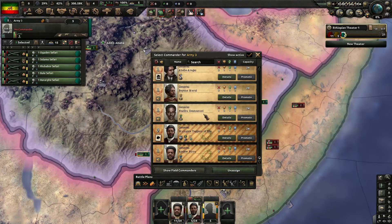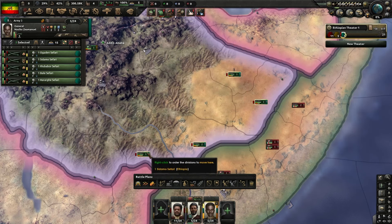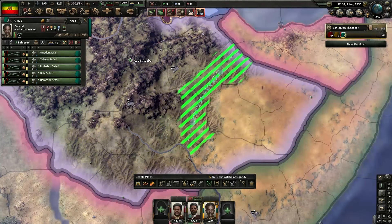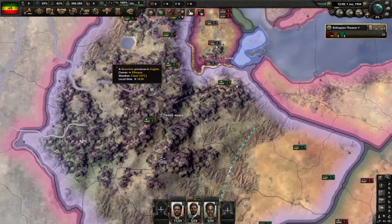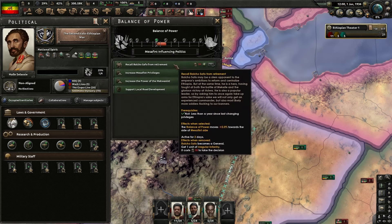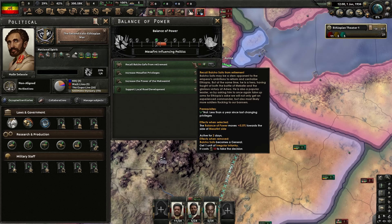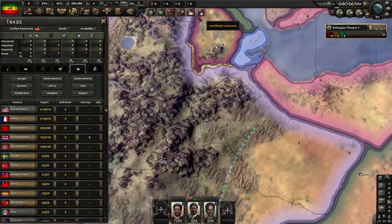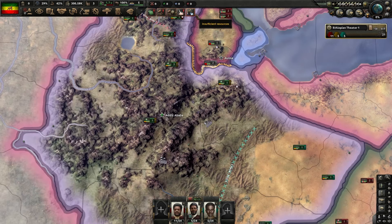Create your army group down in the south and put Nasibu Zemuel in charge. You want him because he's a hill fighter, and this is your main defensive line since it is hill terrain - pull them back. That's why he's useful there. Once you get a bit of political power, call Malako Safo from retirement - he's a general but we're using him for the extra unit. In terms of resources, just get your steel from the Soviet Union.